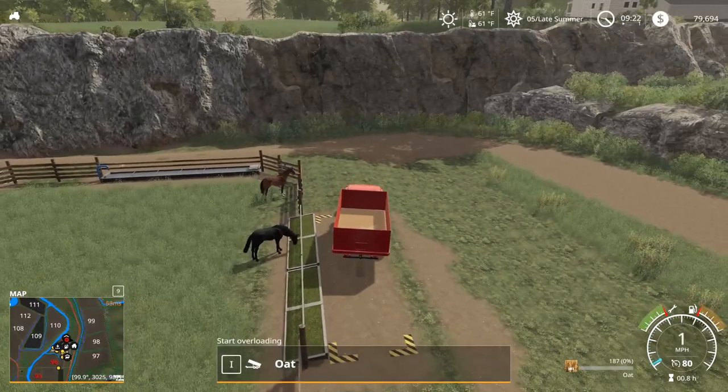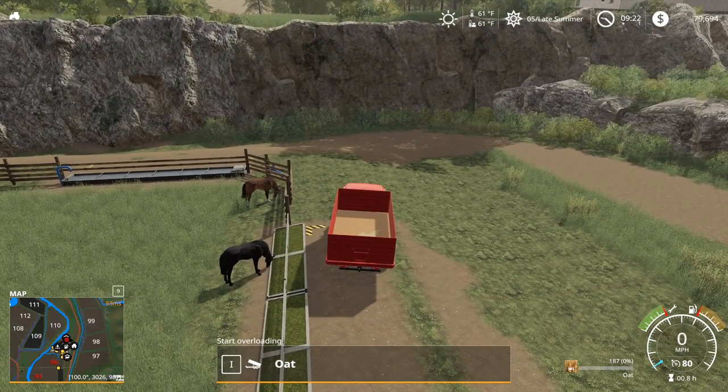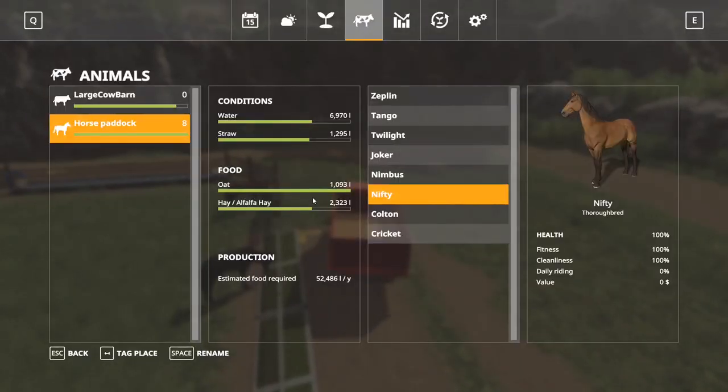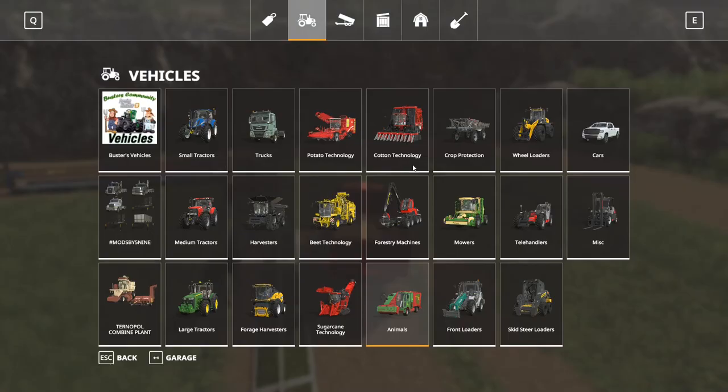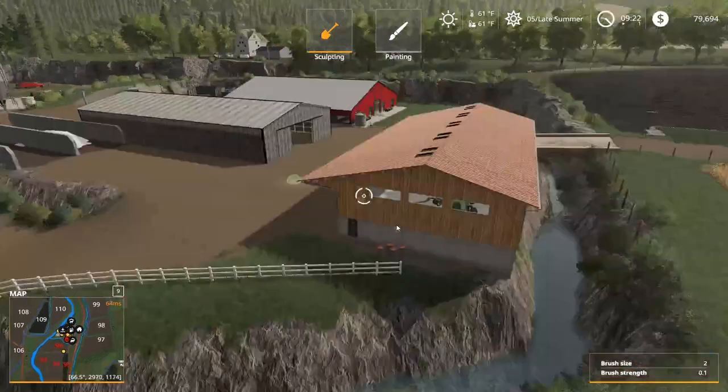Very extremely high yield — so you can't unload it either. Wait, maybe it did unload. Did it unload? Yeah, it unloaded. Okay, so it worked. Maybe it did, I don't know. We'll go over there to the farm and see. We'll go stalk them.